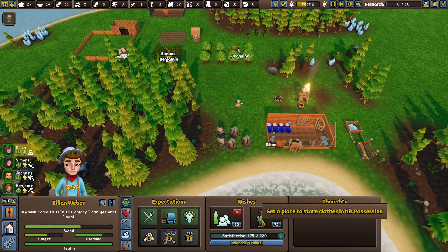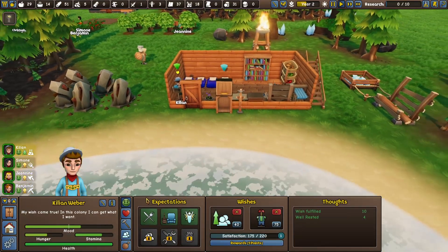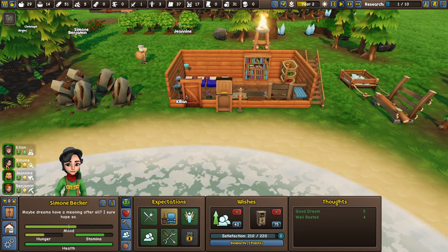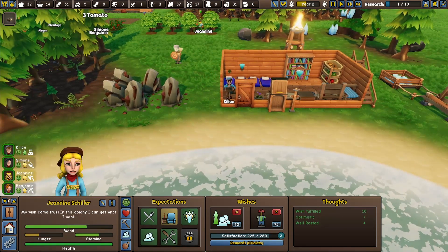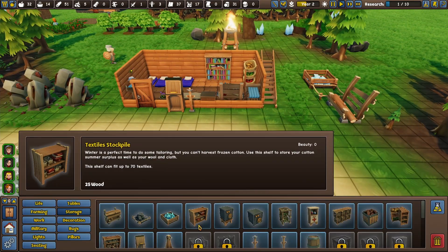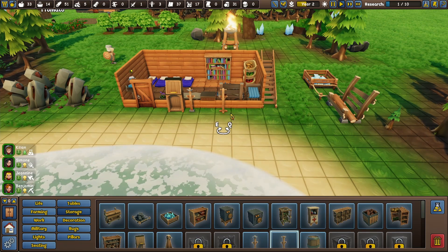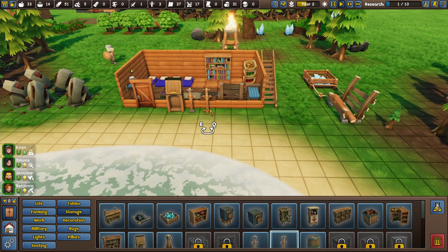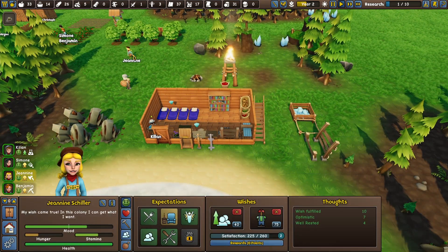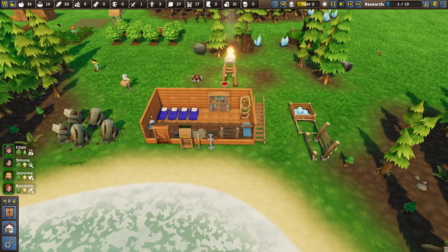Kylian now wants a place to store clothes in his possession. We can do that, but we don't really need him to be any happier than he is. But Janine wants someone to store clothes as well, so let's have a clothing stand right there.